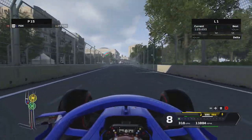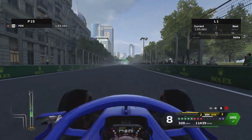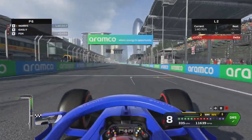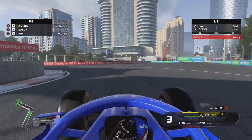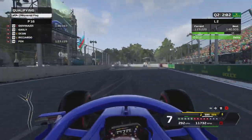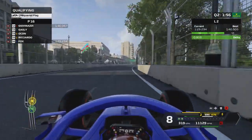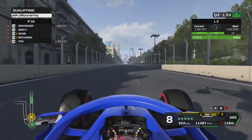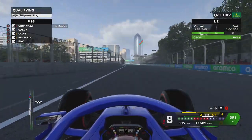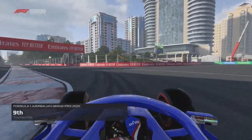Jack Aiken unfortunately misses out by two hundredths of a second, which is not good for him. Into Q2, my first flying lap comes in at 1:40.5 — not a great lap at all. We try to improve, and I may have used a scrubbed set of soft tires just to get a banker lap on the board, before pushing harder on the second run, showing eight tenths up on that previous best.